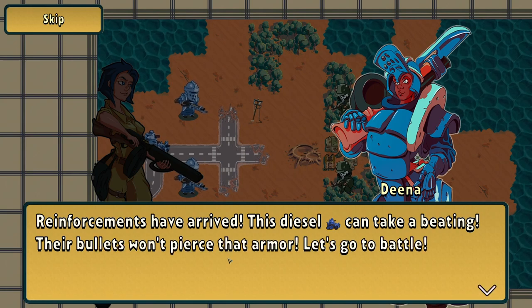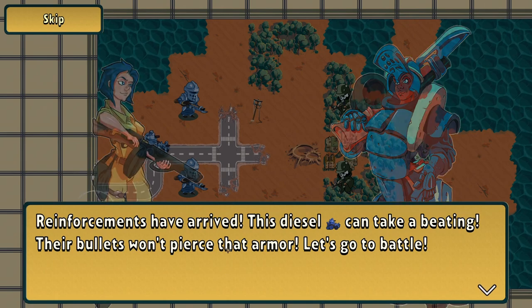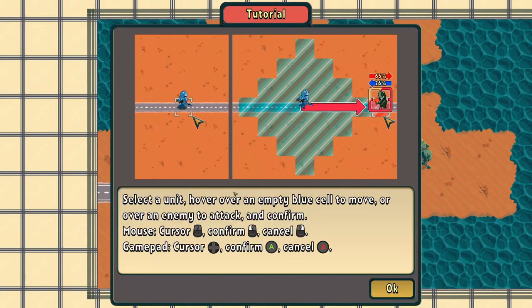Reinforcers survived. This diesel can take a beating — their bullets won't pierce that armor. Let's go to battle, send the tanks first. Sounds like a good idea. Select a unit, hover over an empty blue cell to move or over an enemy to attack and confirm. Okay, we're using the mouse.